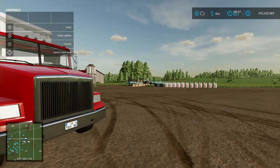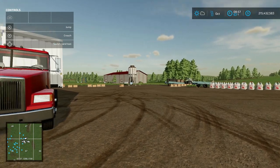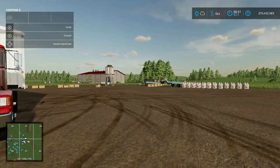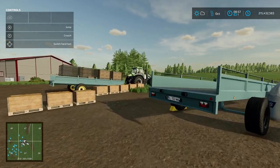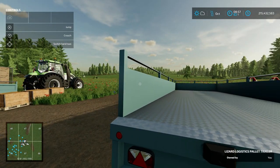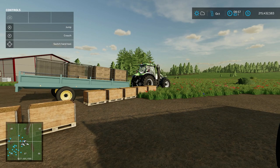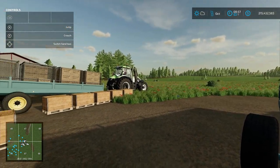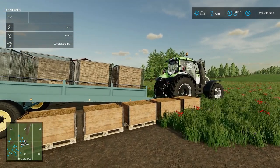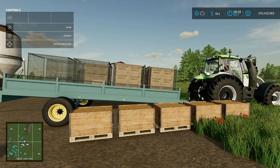We have that small trailer here, this big truck right here — well the trailer, not the truck — those two wagons over there, and the ITR platform. So I'm going to take a look at each one and give you a breakdown of each. It's just the functionality and what they hold basically is what I'm going for.